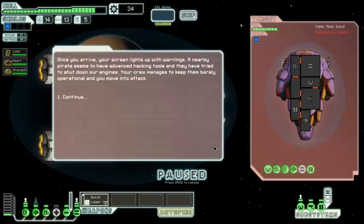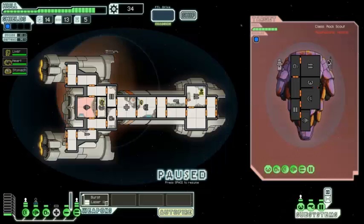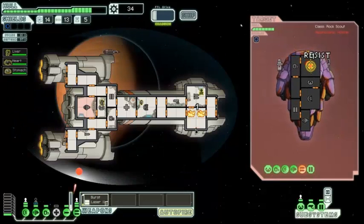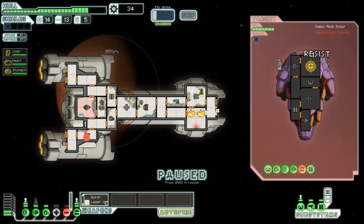Once you arrive, your screen lights up with warnings. A nearby pirate seems to have advanced tech tools and they're trying to shut down our engines. Your crew manages to keep them barely operational and you move in to attack. They can get through our shields with that, and obviously the rocket ignores shields altogether. I'm going to try and get those weapons down as soon as possible. Not going to be able to do it before the burst laser fires, so we're just going to have to get lucky and hope the missile dodges us. It was an Artemis — we can invent that pretty easily.